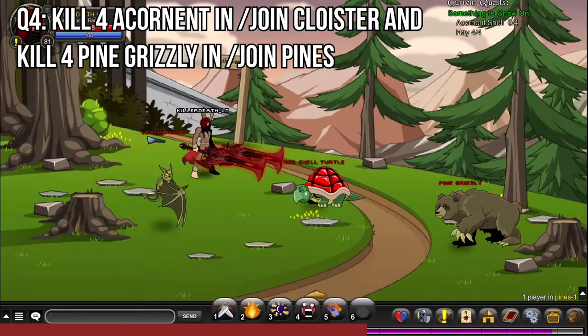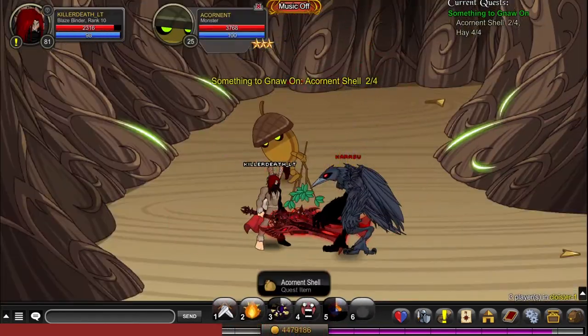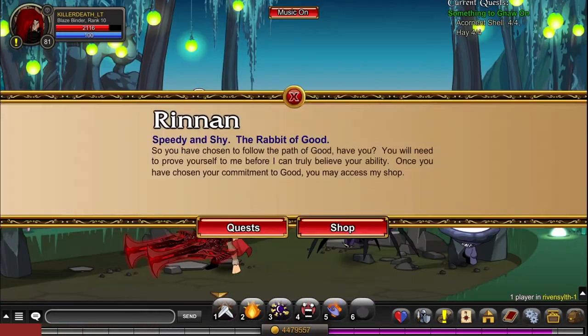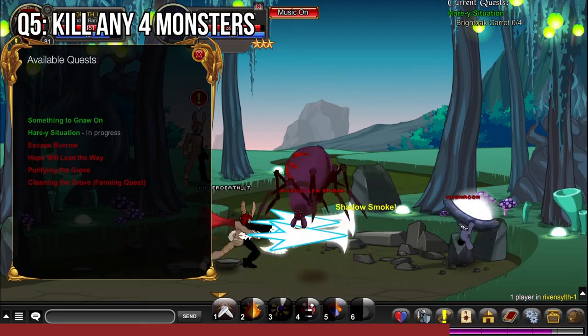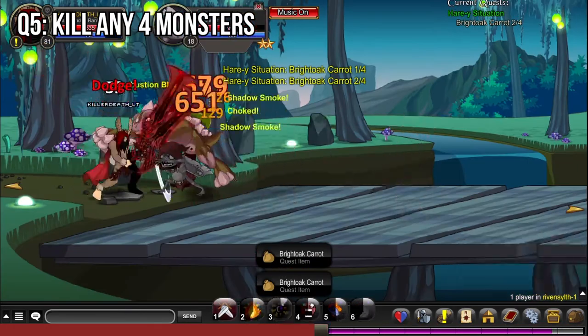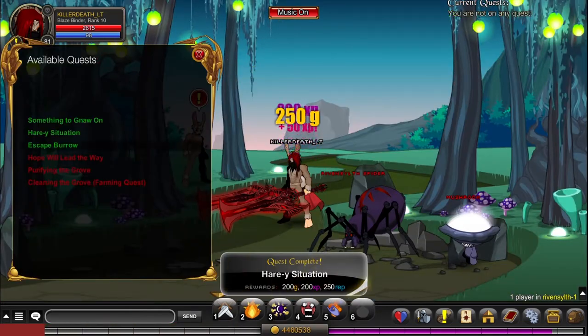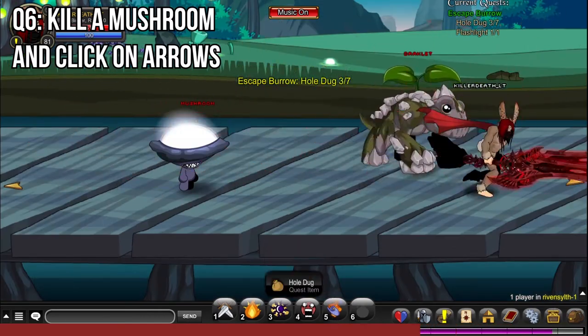In quest 4 you need to go to slash join Pines and kill 4 Pine Grizzlies. After that, go to slash join Cloister and kill 4 Acorn Ants. In quest 5 you need to kill 4 monsters on the map.